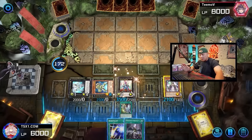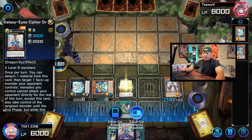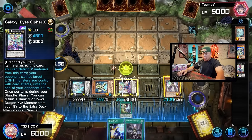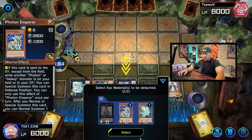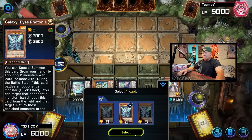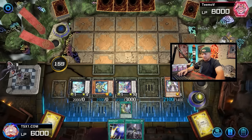Once we detach Afterglow from Cypher Dragon using that ability, we get a special summon of Galaxy Eyes from the deck — we basically special summon Galaxy Eyes Photon Dragon directly from deck. We activate Cypher Dragon's effect, detaching these two, making all our light monsters untargetable, which is insane. Then we activate Afterglow's ability to special summon Galaxy Eyes Photon Dragon directly from the deck.